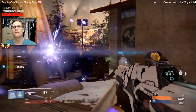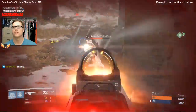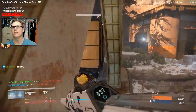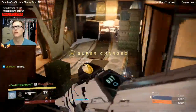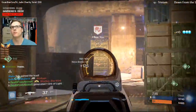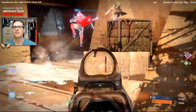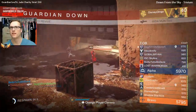I don't know. Aim assist on auto rifles is probably almost non-existent. I have no ability to get out of there quickly — no shade step, no life vest. Trying to get to the heavy ammo spawn. It feels like things are happening around me that I can't control.